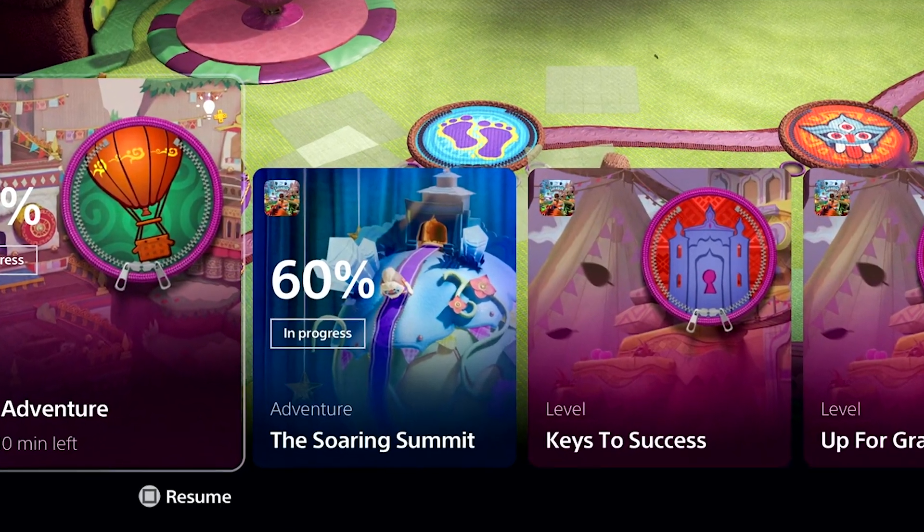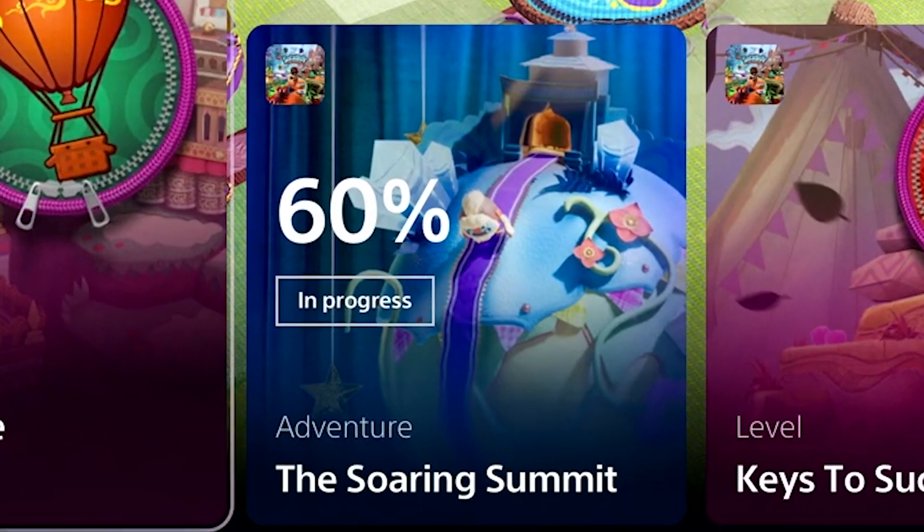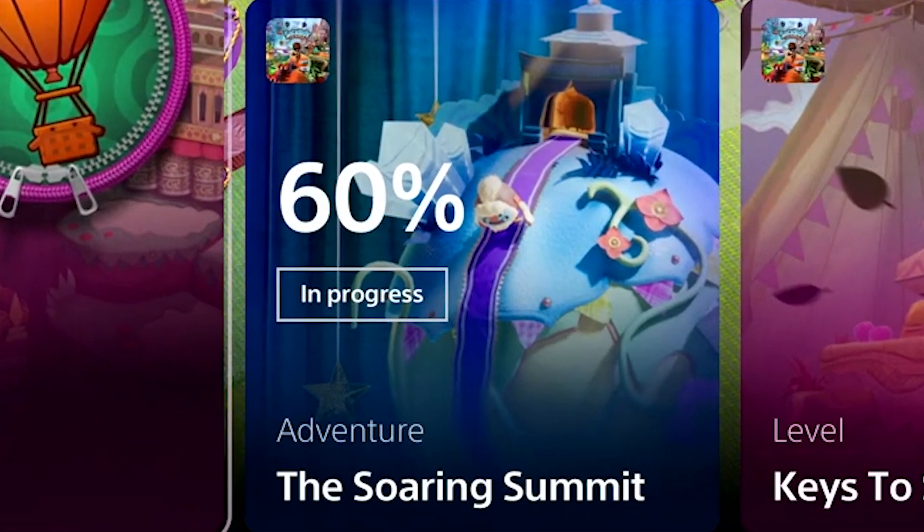On the PS5 Control Center, we see completion progress for something called the Soaring Summit, and we have seen the snowy area in trailers before. Unlike the level progression cards, this card says 'adventure' on it, so it's definitely world progression of some kind. It says 60% complete, so it's either close to being unlocked or completed. The activity card has a picture of a planet — on the bottom is the grassy area we see now, leading to the snowy Soaring Summit on top, which I'm assuming is world two.